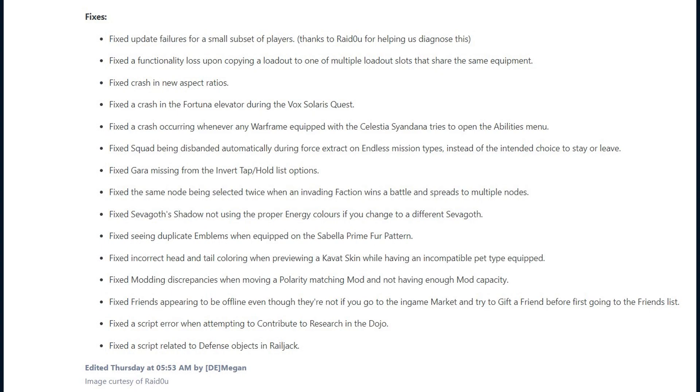They fix Gara missing from the invert tap and hold list options. The same node being selected twice when an invading faction wins a battle and spreads to multiple nodes. Sevagoth's shadow not using the proper energy colours if you change to a different Sevagoth. Seeing duplicate emblems when equipped on the Cybella Prime fur pattern. Incorrect head and tail colouring when reviewing a Kavat skin while using an incompatible pet type equipped.